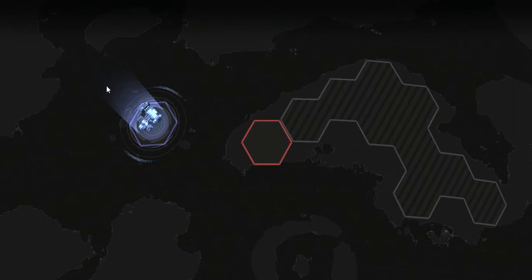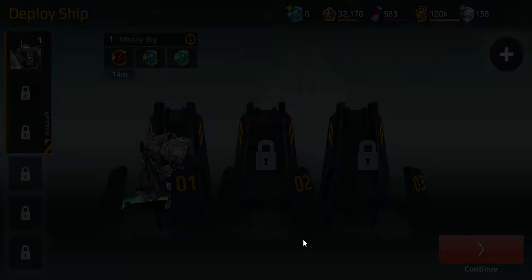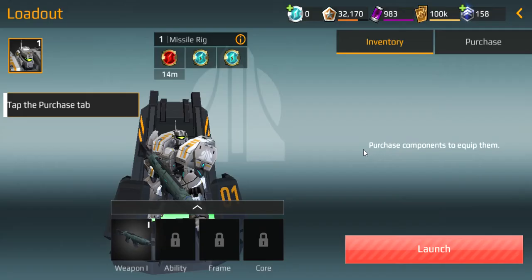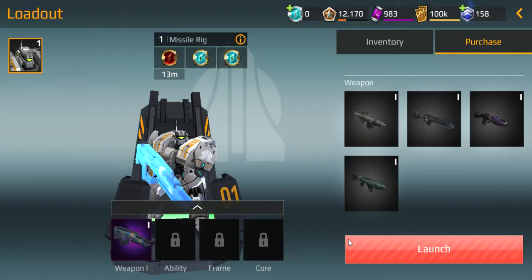Alright, enough with the tutorial. No, I don't want to attack this enemy. Oh, attack second rig — okay, never mind. I have one ready, that's cool. Launch. Purchase, purchase — just a little thing, get out the way. There we go. Oh, me buying this — buying a quip. That's cool, that's nice, I like that.